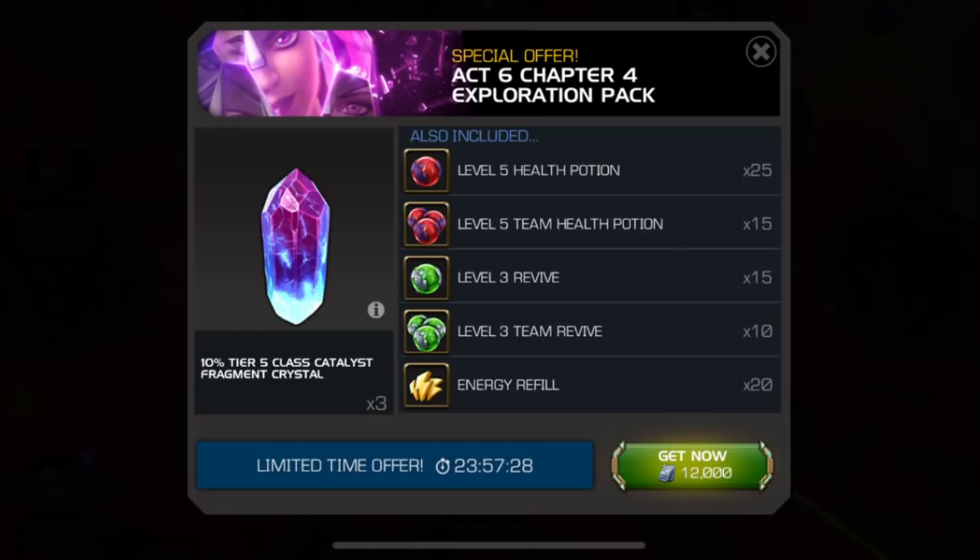So you could give yourself your own unit version of an energy bundle — and ironically, today Kabam put out an energy bundle for everybody. But the main ticket item is what we need to discuss, and that's the 10% Tier 5 Class Catalyst Fragment Crystal. There are three of them, so if you want to break it down and look at all the potions, revives, and energy refills as like the fortune cookie with the Chinese food check, you can just say it costs 4,000 units for a total of 12,000 units per Tier 5 Class Catalyst Fragment Crystal.